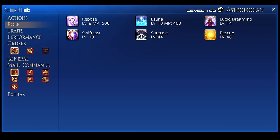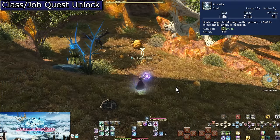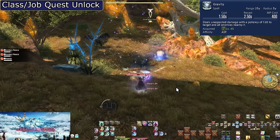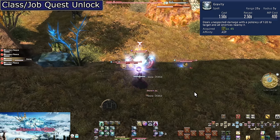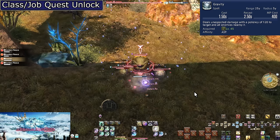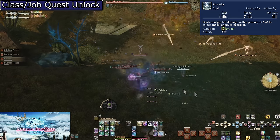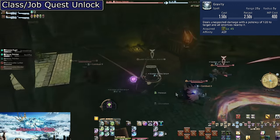Surecast comes in as a role action around level 44. Level 45, Gravity. For a 400 MP cost, this does 120 potency to a target and all enemies within 5 yalms of the original target. On 2 or more enemies, this is stronger than Malefic. On 5 or more enemies, it's stronger than the full duration of Combust. Typically you're going to swap to Gravity only after the tank stops running — while running with the tank, throw on some Combusts, then when they stop and plant their feet, start spamming Gravity.